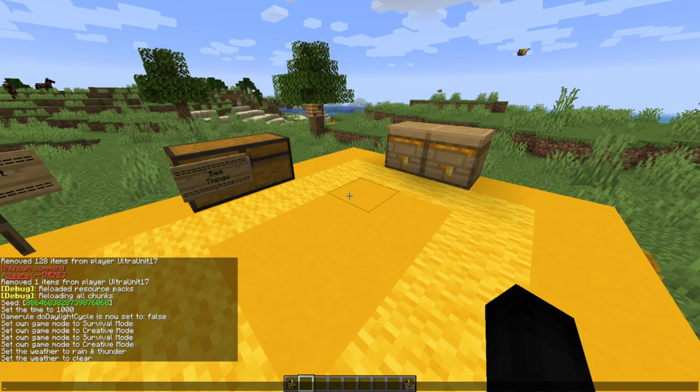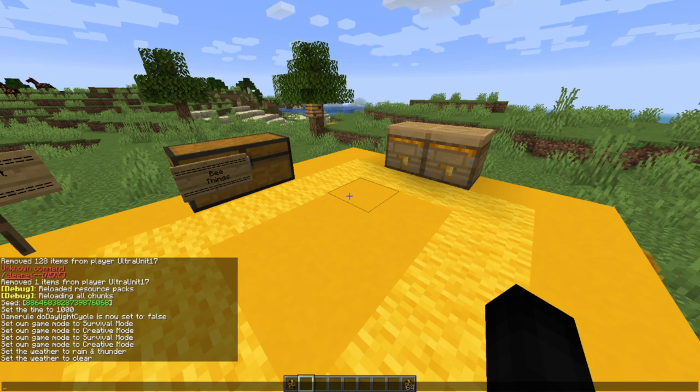Rails now place facing the player rather than always north/south. Redstone comparators can now detect how much honey is inside beehives and bee nests — the output strength is equal to the amount of honey in the hive. Scaffolding now has increased burn time when used as fuel in a furnace, smelting two items rather than 0.25.